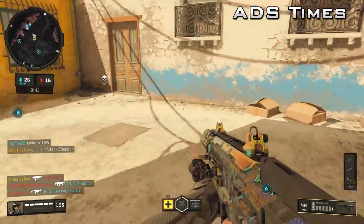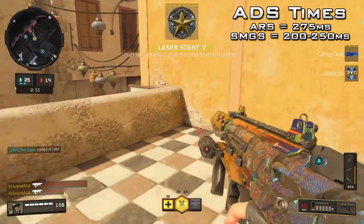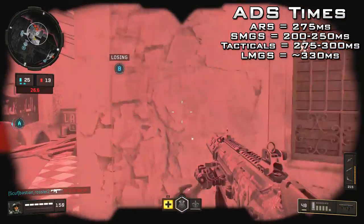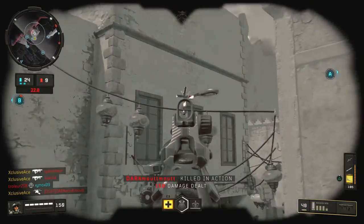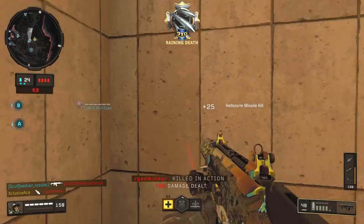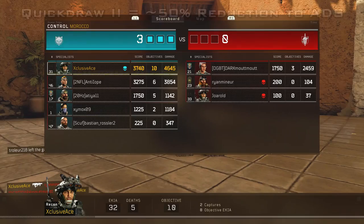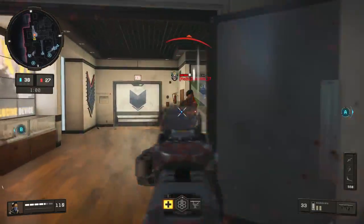Quickly covering base aim down sight times: assault rifles all have a base ADS time of 275 milliseconds; SMGs fall between 200 and 250 milliseconds; tactical rifles are between 275 and 300 milliseconds; and LMGs are roughly 330 milliseconds. The Quickdraw attachment gives approximately a 20% faster aim down sight time across the board. The Quickdraw 2 attachment, available on some guns, has roughly a 50% reduction to your ADS time, allowing you to snap onto targets extremely fast.